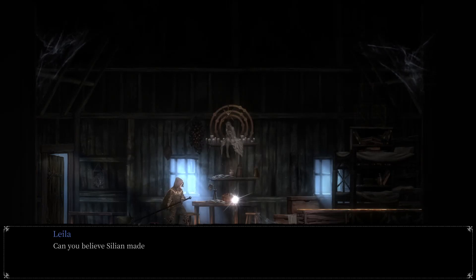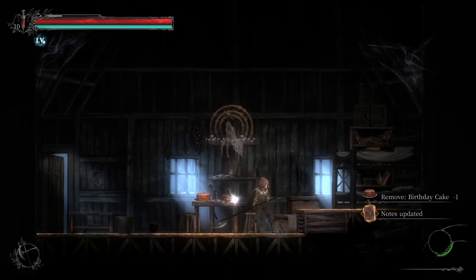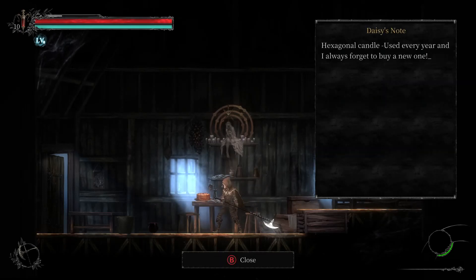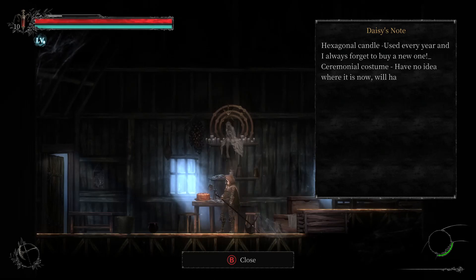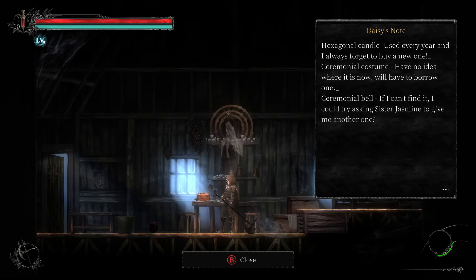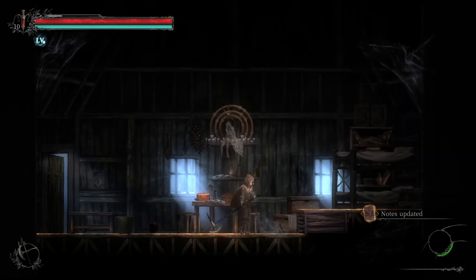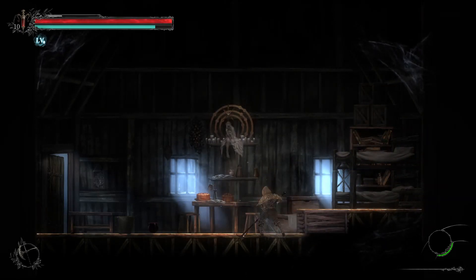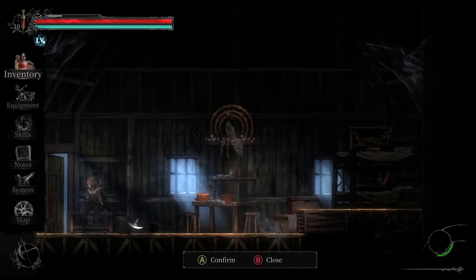The player character arrives: 'Daisy, are you here? I'm back!' She yells out holding the cake. I love how she's yelling — this is like the tiniest house ever, can you not see across to the other side? There are notes about a hexagonal candle that gets forgotten each year, a ceremonial costume that's missing, and a ceremonial bell — if she can't find it she could ask Sister Jasmine. These wooden parts of the buildings are throwing me off — it looks like you should be able to break those.